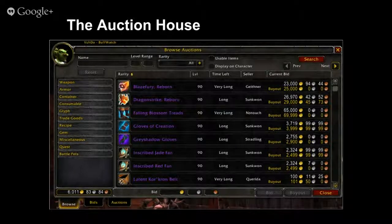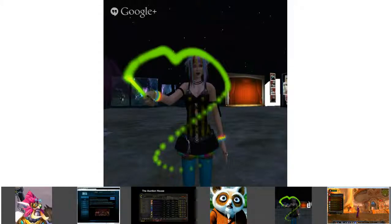Moving to the auction house itself — in game you need to find an auctioneer in the capital city. We'll switch to Kate's screen to show us the auction house in action.